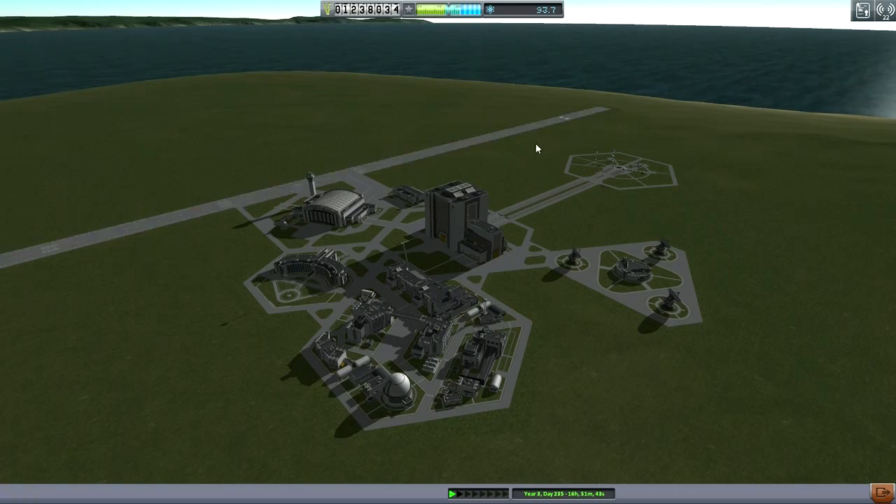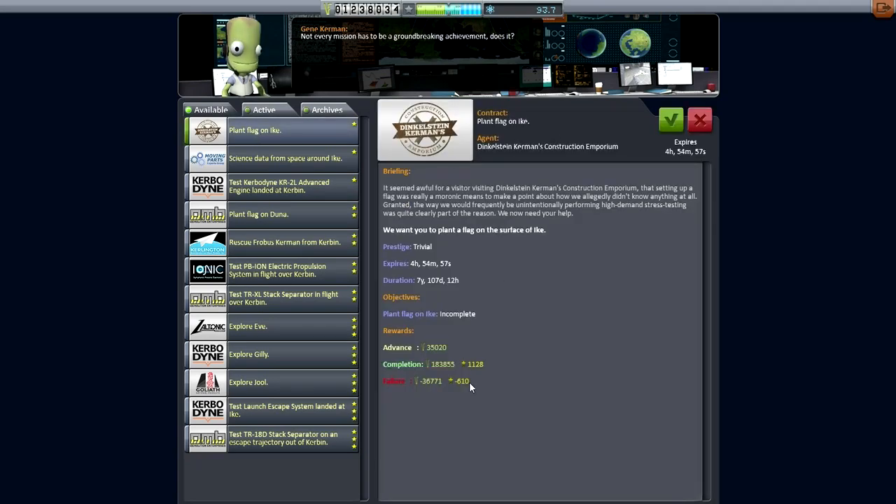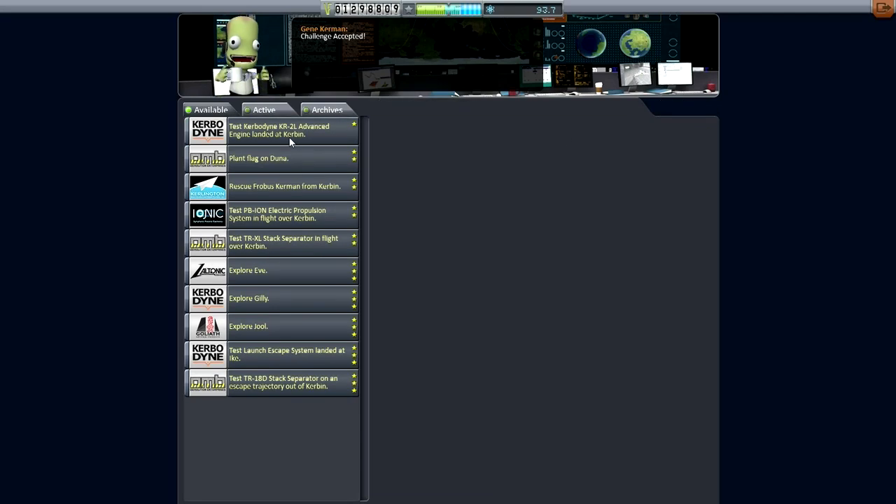Someone pointed out that I should pay attention to my funds. In the last episode we lost the launcher as well as a plane. Our funds aren't too bad — the plane was about 20,000 and none of our launchers are more than a hundred thousand. Still, we should look at the contract screen. We should plant a flag on Ike — we already did that but can do it again. There's also science data from around Ike to remember.